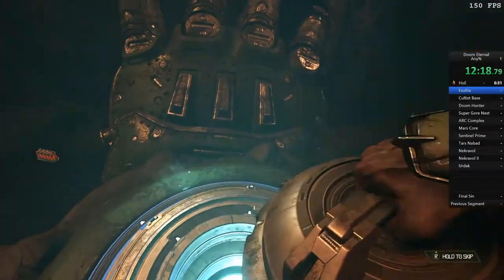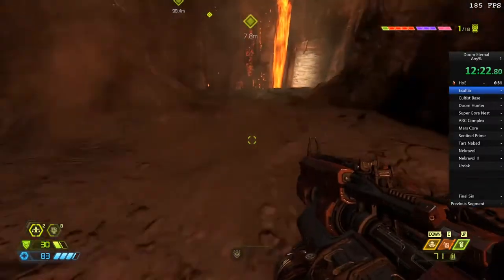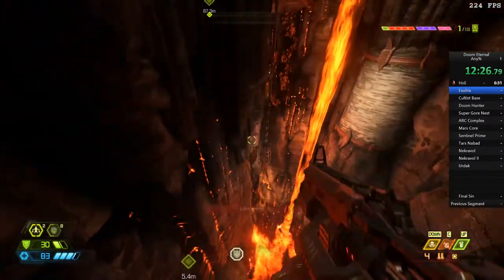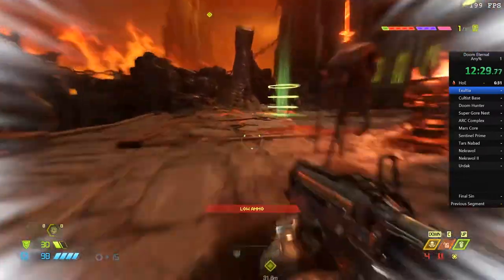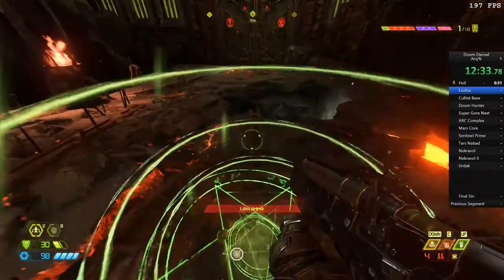We skip the cutscene, move over, and instead of using the wall climb we just do a ledge boost all the way up. It's kind of hard to get — you have to walk a bit further off the edge than you'd expect, otherwise you hit an invisible wall. We move our way up and step on these little green terminals to open the door. We drop down into the third one and boost ourselves all the way back up.